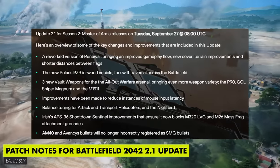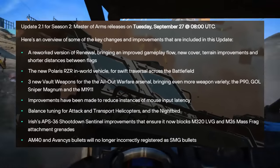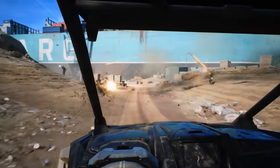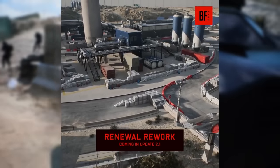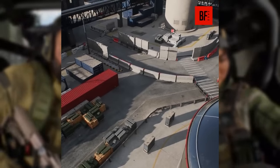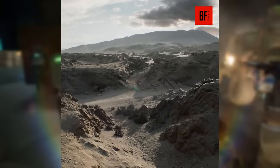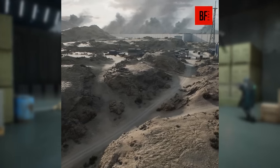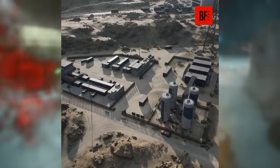DICE released patch notes for tomorrow's Battlefield 2042 2.1 update. It packs a ton of improvements plus some new content. The Renewal map rework launches with this update, transforming sections of the map with new terrain, additional cover, reworked objective areas, and more. The overall playable area has been shrunken down to condense combat while reducing travel time between objectives.